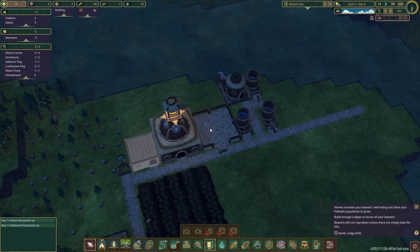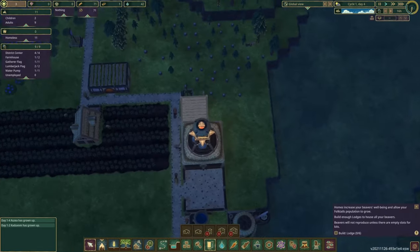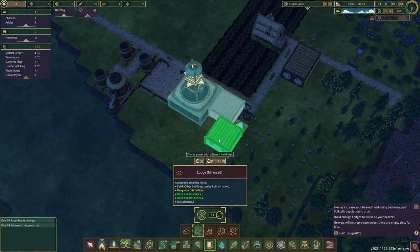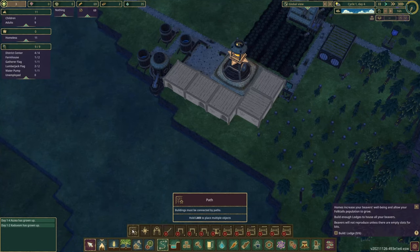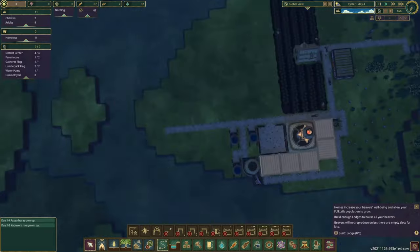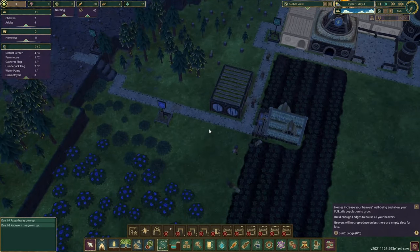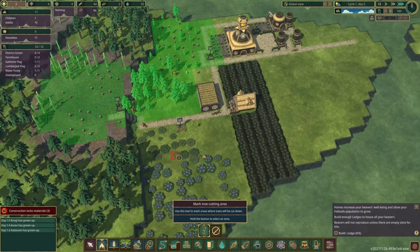We're going to stick with the tutorial and keep it steady. I'm thinking where to put these buildings — maybe a row of them out back here. As long as we path these guys together, they can all be built. It does mean there's only one way around the path, but that doesn't matter — beavers aren't picky. It's nighttime so we'll let them get some sleep.